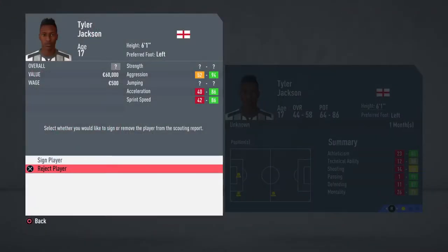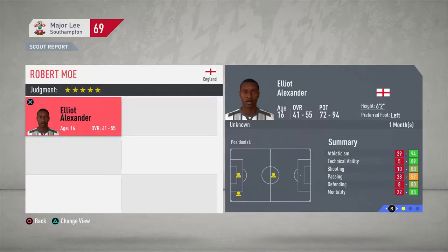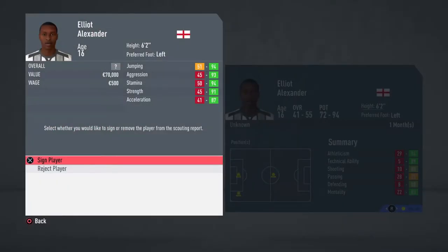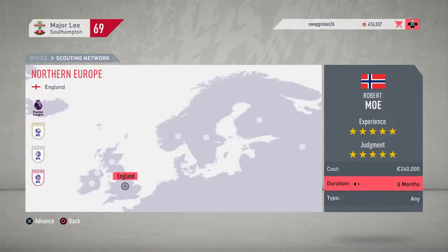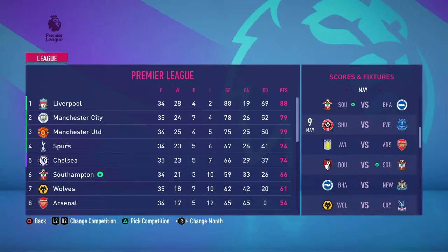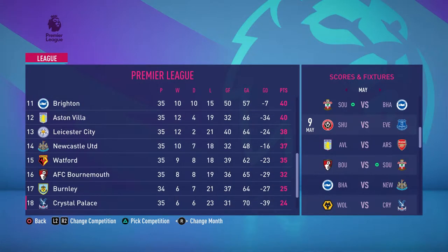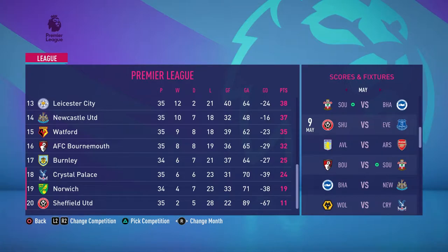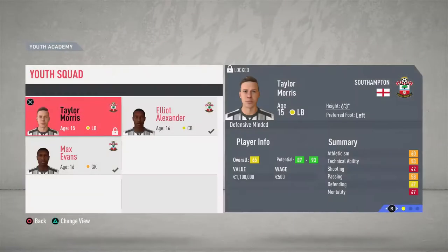There is a youth report - unfortunately none of them are hitting the 90 mark except Elliott Alexander, but I think we want to sign him even though he has a low risk. That's the end of the scouting, so I'm going to do another nine months in England to find some young English talent. Looking at the table after losing so many games, we are sitting at sixth with 66 points and we are eight points away from fifth - that pretty much sums up the rest of the season.